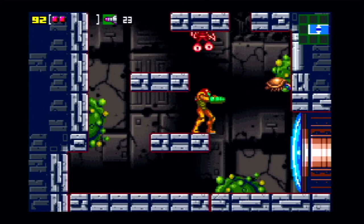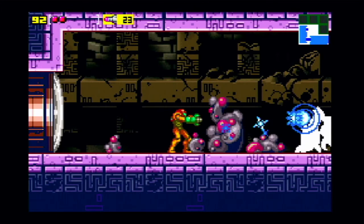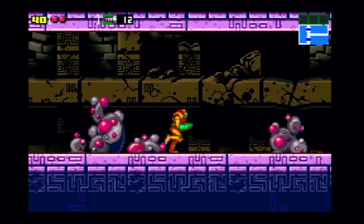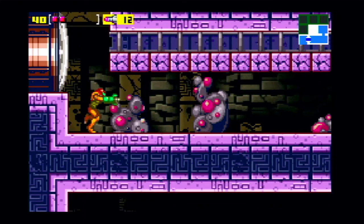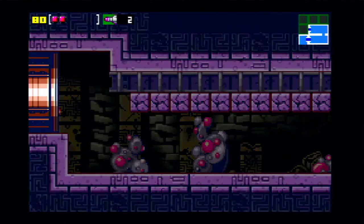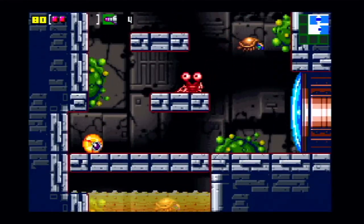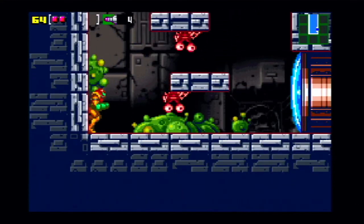There are a few secrets around here you can't get yet — you have to come back for them. In this room there are these enemies that each take a few missiles to kill. Another one above — this one is easier because it doesn't jump. We killed it. Not a big reward for all that — just a missile — but still. There's nothing else here.